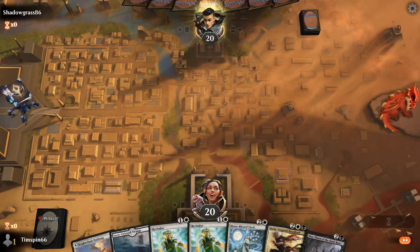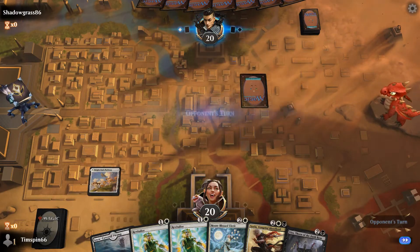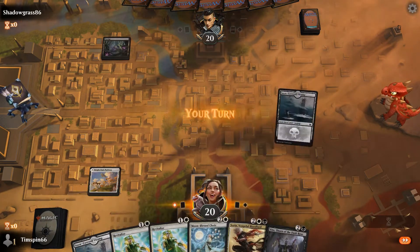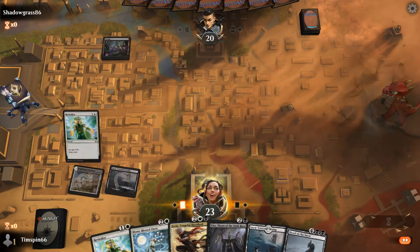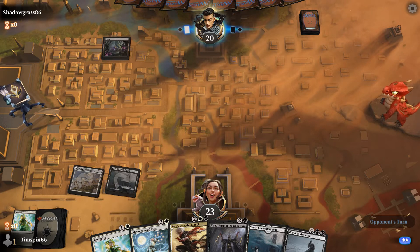This is going to work out quite nicely — we go first, which is excellent. Turn two, we Revitalize: gain life, draw a card, and we get a land — amazing, flush with cards. Given that we have Vito here, we're not going to play the other Revitalize; we'll get Vito on right away.